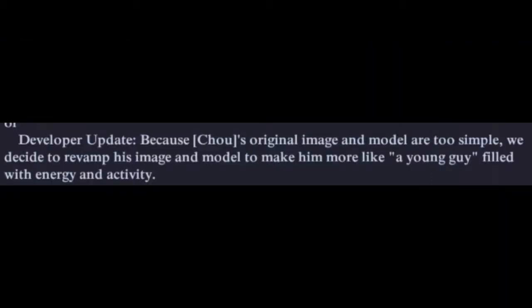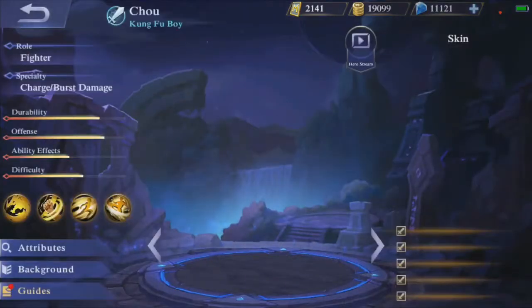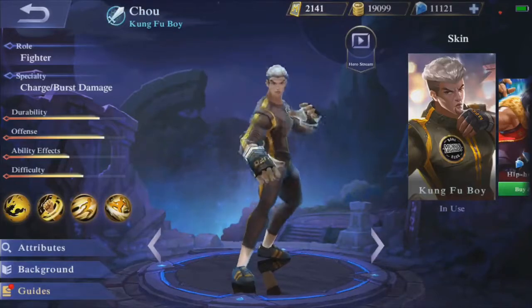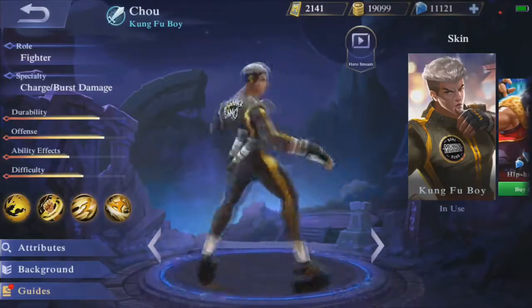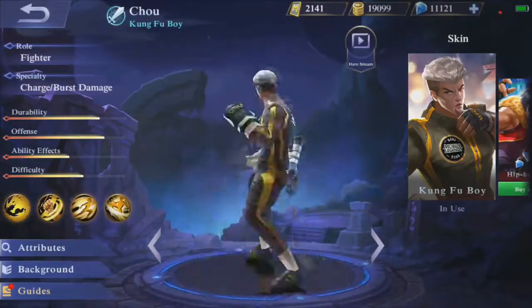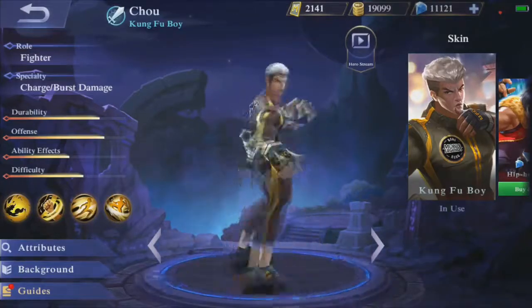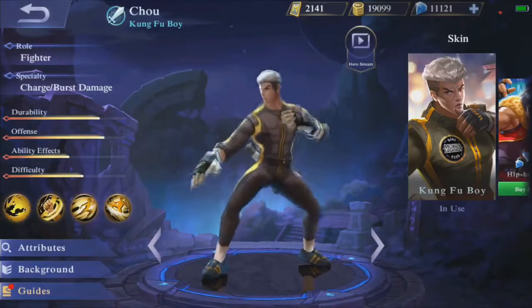'Developer update: because Shu's original image and model are too simple, we decided to revamp his image and model to make him more like a young guy filled with energy and activity.' That is a bit strange, but sure. Basically what they're saying is that because Lancelot thought his original clothing was ugly, Lancelot told him to change it — and they also wanted him to look younger. That's probably why he has the white hair and the undercut. I would probably agree with Lancelot that the new clothing is better.